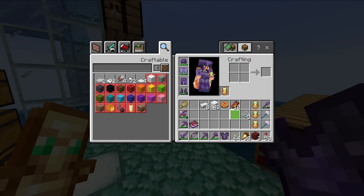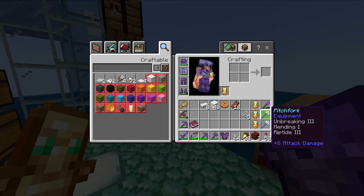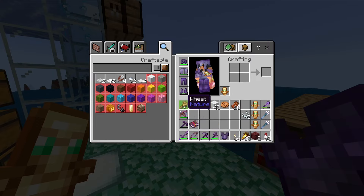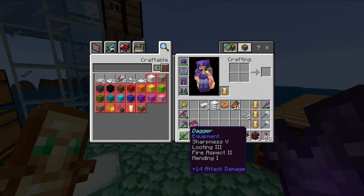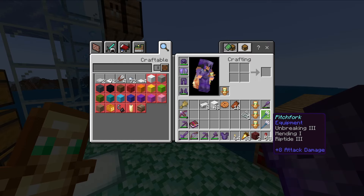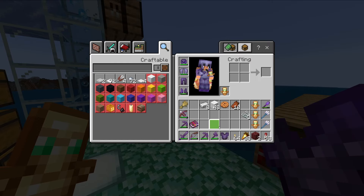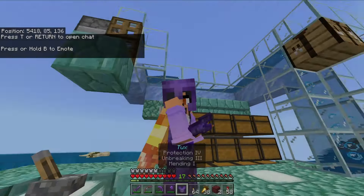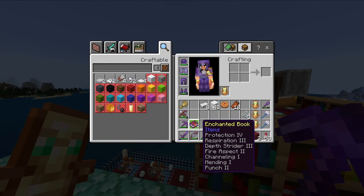Oh my god, I am stacked! I've got a flytra, airplane, pillow, rain boots - some great names here. Dagger, void pickaxe, void axe, tux, spade. Actually, this is not my stuff - I copied my brother's world over, these are his items.